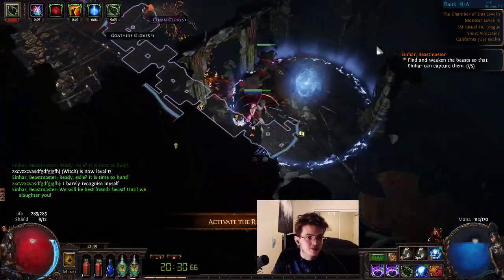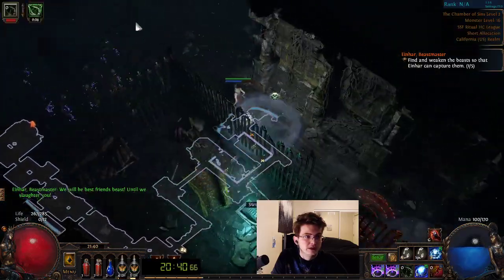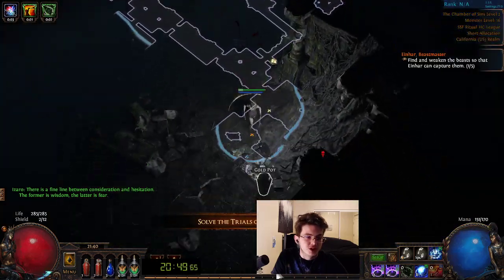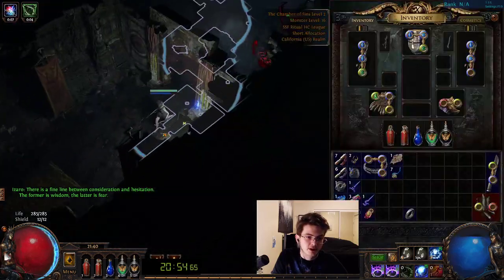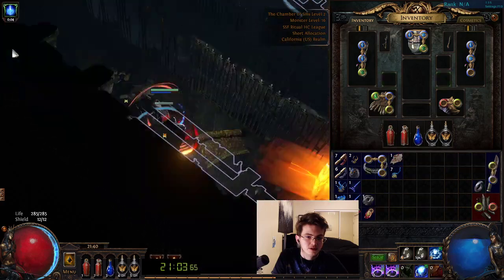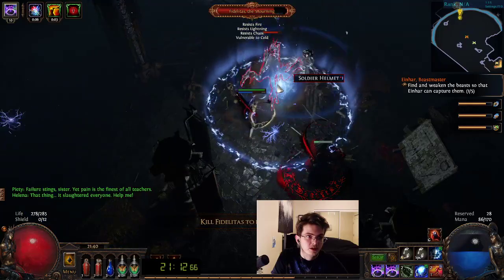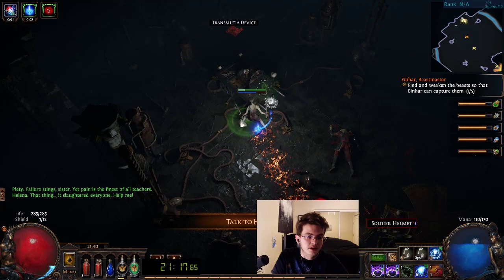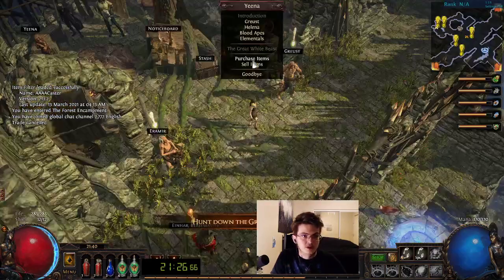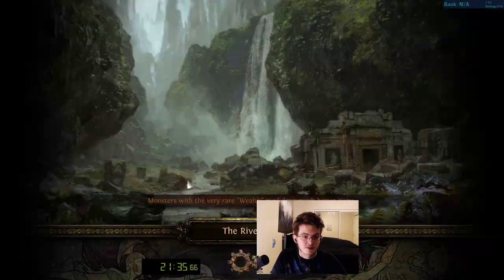Let's see if this beast drops any rare items. We need rare items because we need some alterations here, so we're going to start ID-ing some rares. If it's a 6-mod item it will sell for an augmentation, which we're not thrilled about. We've got a red gem socket, which is important because it means we can take Herald of Ash. If you don't have Herald of Ash you can take Herald of Thunder instead — not ideal but okay. I want my inventory to be as neat as possible so items can slot in nicely, since we're going to need a lot of inventory space for levers and stuff.